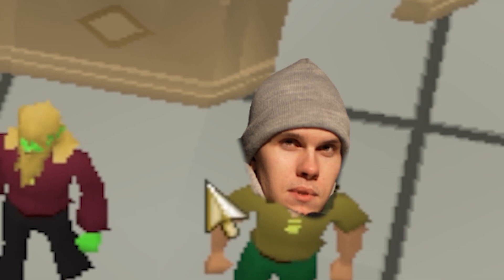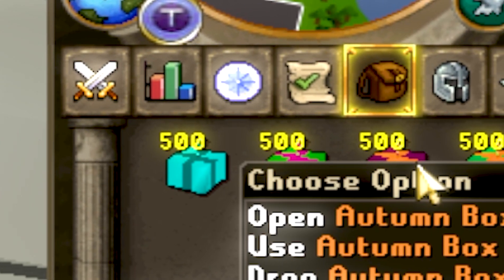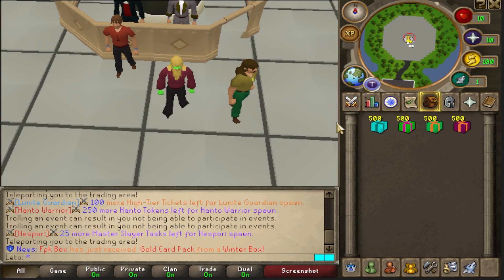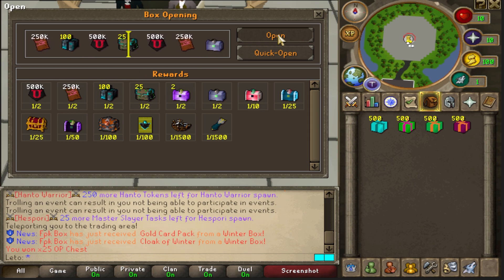Today we are here with NS RSPS and Picky America, opening up all of the seasonal boxes — starting with the winter box, then the spring box, then the summer box, and finally the autumn box. 500 of each, 2000 total. This is going to be a huge opening to see which one of us gets the most cloaks and coronets. Let's start right now — let's open up the first two with the spin for good RNG.